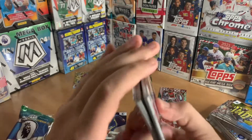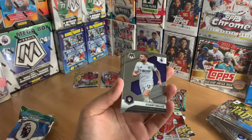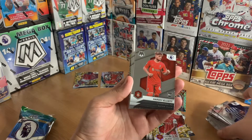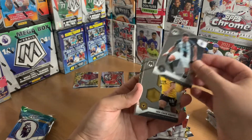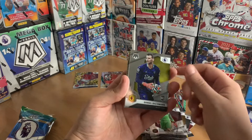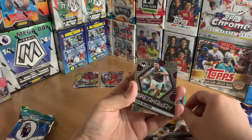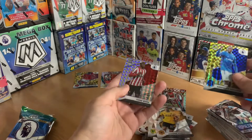Last pack — looking for some sort of numbered card. Not positive what numbered Mosaic cards look like on the back. Stuart Dallas, Nathan Redmond, Lewis Dunk base, Harvey Elliott base rookie card, Tyrone Mings base, Joelinton base, Hwang Hee-chan, Lucas Fabianski, Daniel Bachmann rookie card for Watford, Milo Rašica rookie card for Norwich, Leander Dendoncker, another breakaway John McGinn, Abdoulaye Doucoure, and Yoane Wissa.